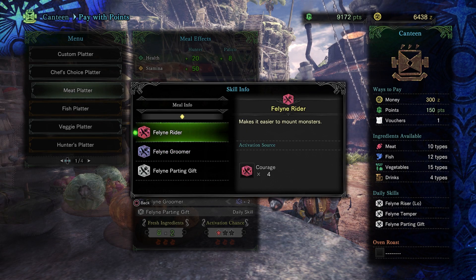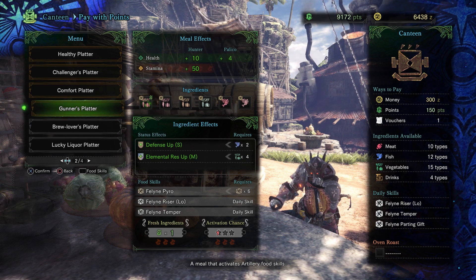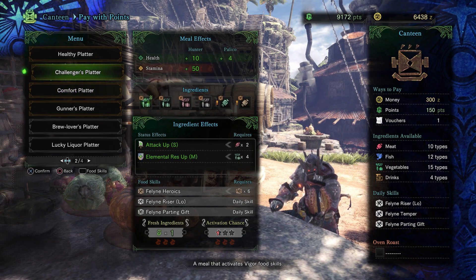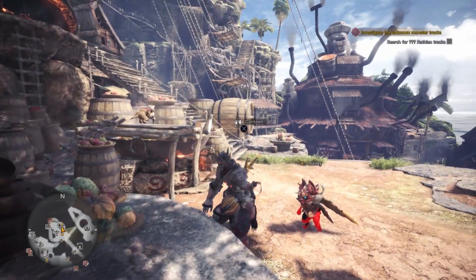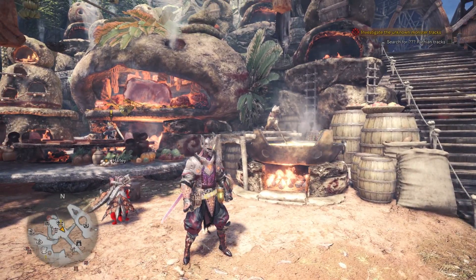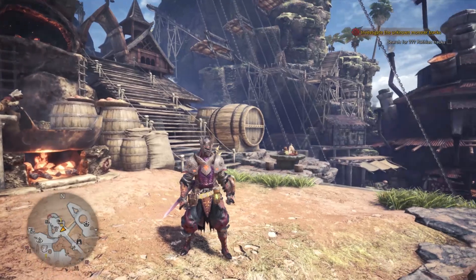It makes it easier to mount monsters — nice. We get attack up large now, which is cool. The effect duration of defense down speeds up light recovery — those are the same abilities that we had before. We have Gunner's Palette, Comfort Palette, Challenger's Palette. There's a lot of different things that you can use here in the canteen. We did complete the goal of today's episode — I hope you all enjoyed it. We are going to be streaming more Monster Hunter World, and I'll be throwing in some ARK streams every once in a while, because I do still love ARK but I love Monster Hunter as well. I really want to cover as much of this as I can because I'm thoroughly enjoying it.